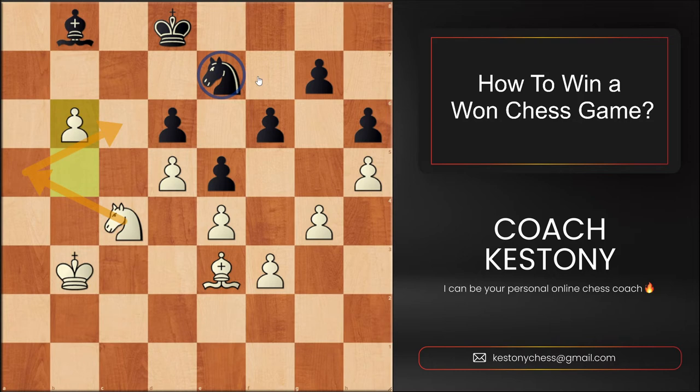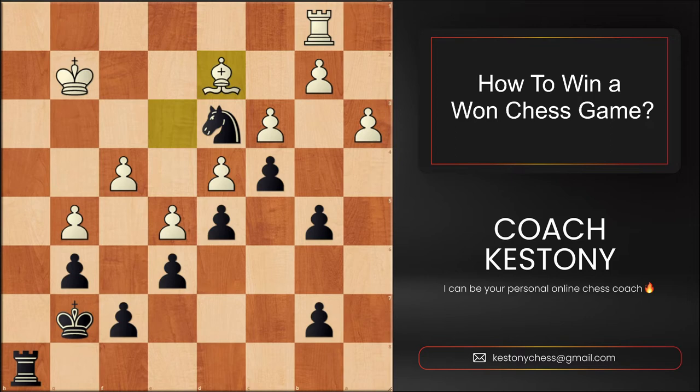The knight at any moment — even if the opposing knight is still there — could go to c6, and simple pawn promotion, or rather Black will have to give up a piece for this pawn, will follow very soon. Black resigned in only a couple of moves.